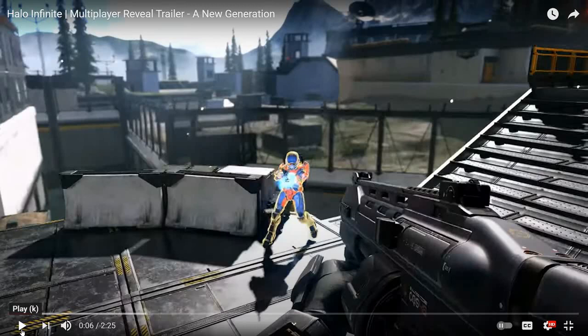Notice the Bulldog shotgun — the Bulldog is back. It's not going to be the original shotgun, unfortunately, though they may add it later. Everything in this scene is looking promising. The shields, everything looks like Halo, which is a good thing. It has that classic Halo 3 vibe, which is nice to see.